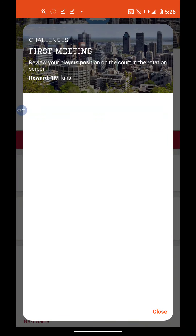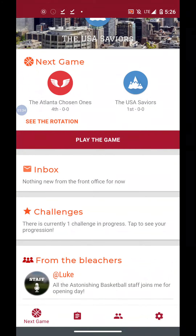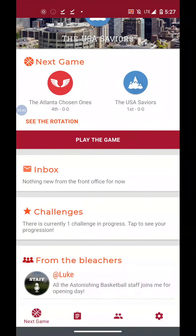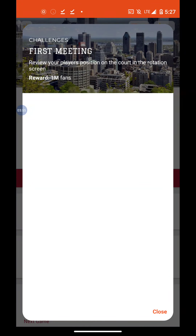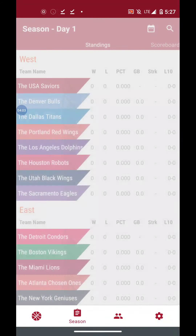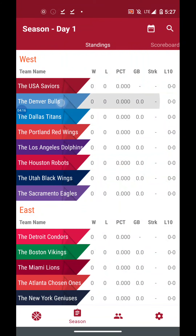Challenges — there is currently one challenge in progress. Tap to see your progress. From the bleachers, the Astonishing Basketball staff joins me for opening day. Inbox, stars, challenges — and of course you can shop. Season — so these are everybody in the west and the east. You can see these are the next games and whatnot.